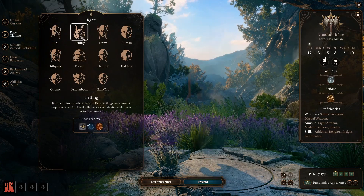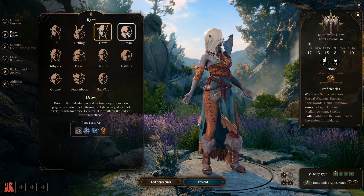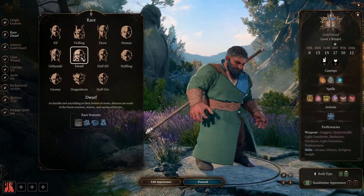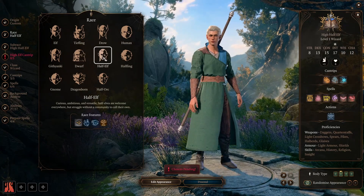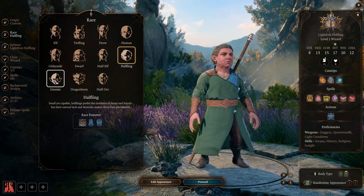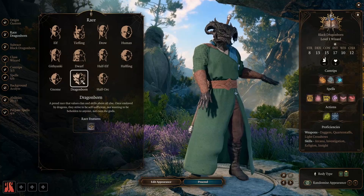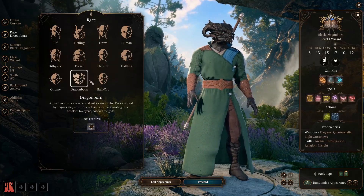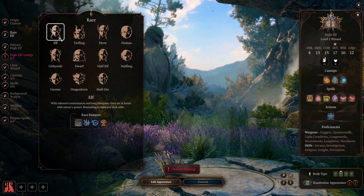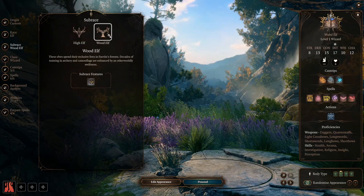Picking a race is important because it comes with certain benefits. However, the devs announced a meaningful change to races that came with the release of the game. In D&D 5e and in early access of BG3, each race gave you plus two to a certain ability and plus one to another. In Baldur's Gate 3, you can pick any ability to give plus two to and any ability to give plus one to, meaning you could be a super smart half-orc or a freakishly strong gnome. While this opens up more freedom in picking a race, some have said this makes the decision feel a little less meaningful. However, some races and especially their subraces do fit better with certain classes.